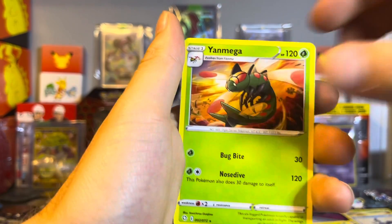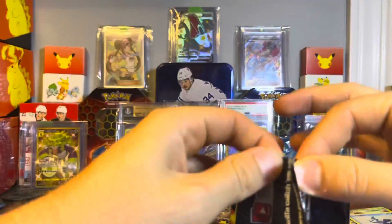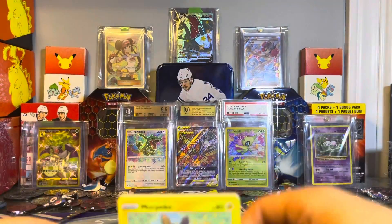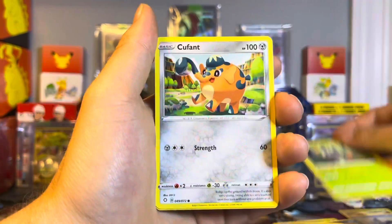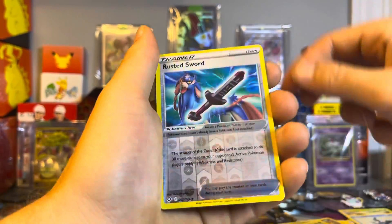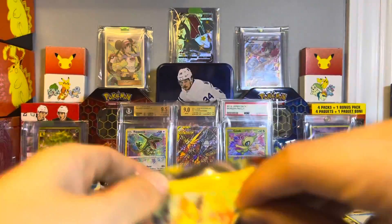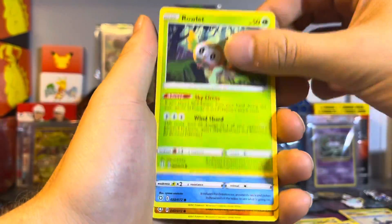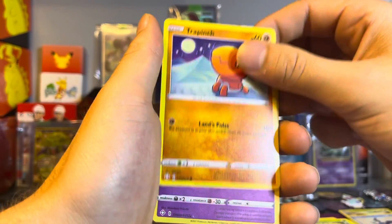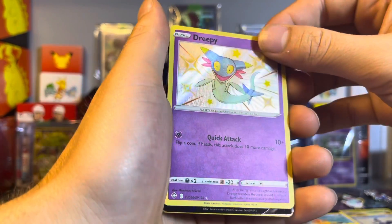Holy, I'm on fire today! Rusted Sword reverse and a Celebi. Shiny Dreepy — oh nice, I don't even think I have that. That's awesome.